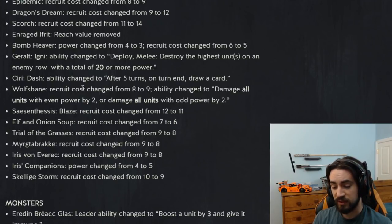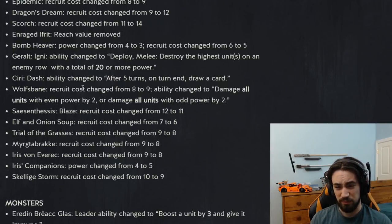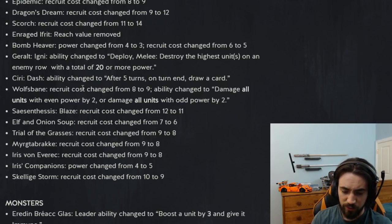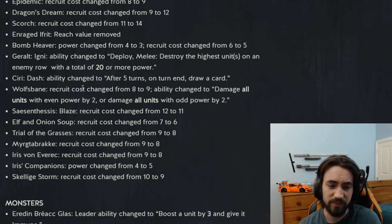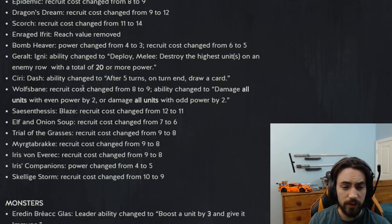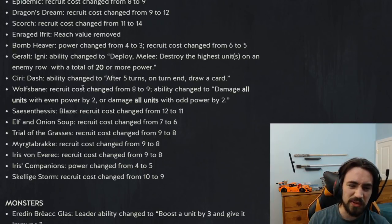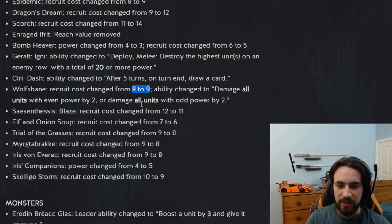I was actually playing a monster deck today that runs bridge trolls and Jotun — basically you don't play any units. It's a heavy removal deck. You have Wolfsbane, you'll damage at most one of your units, and you can smash your opponent's side of the board. So it's still a playable card — it's just not auto-slot into any Krakencrate or Ethnae deck. You actually have to build a deck around it. I'm surprised they nerfed it to nine provisions, but it still gets really good value. I think the 'all units' change alone would have been enough, but eight to nine is fine — it's still a really good card.